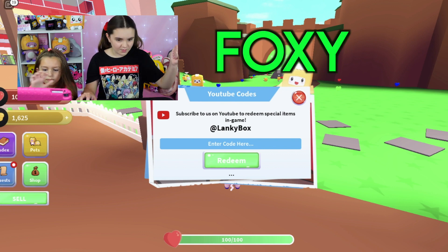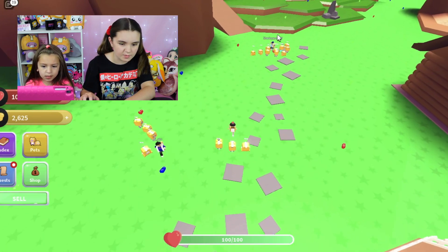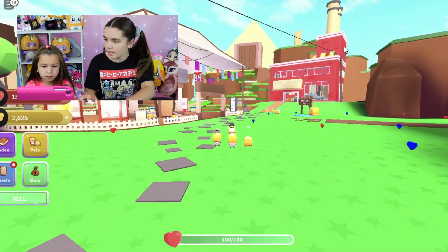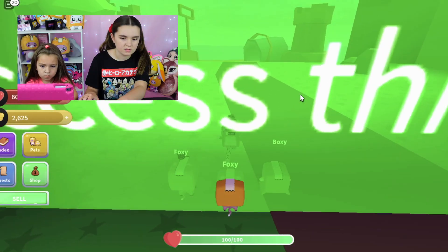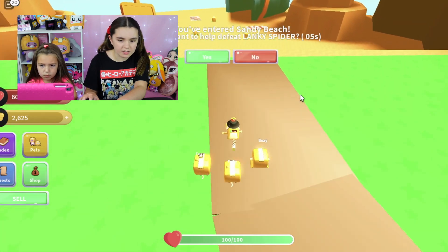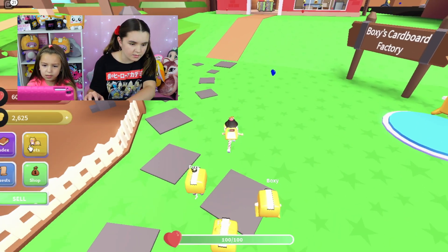So we have Adam, Boxy, Justin — and the next code: Foxy sisters! F-O-X-Y, all caps. Look at all this — they have like all the boxes. Now I'm going to go buy a new backpack. Oh wait, you can buy a new backpack? Yeah, it's in here. Oh, I see Victoria. You've entered Sandy Beach! Oh, those are turtles.